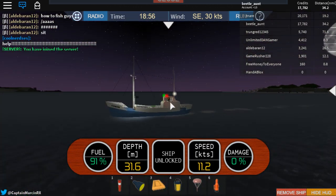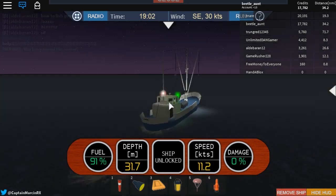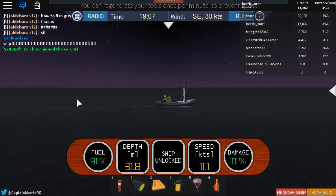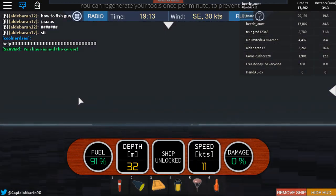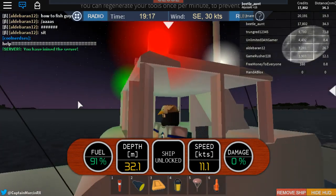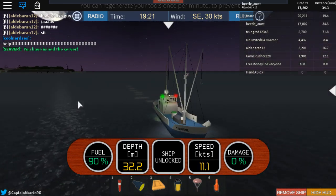They added a new ship in this update — there's a fire boat, which is cool. You can put out fires on other ships. I really like how you can control the lights and stuff.